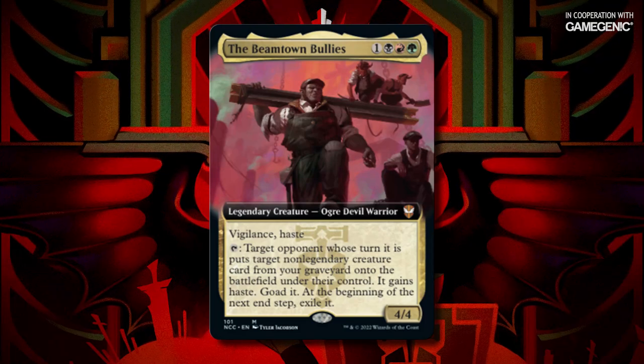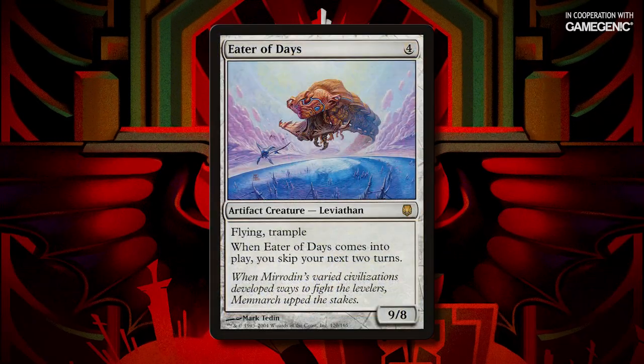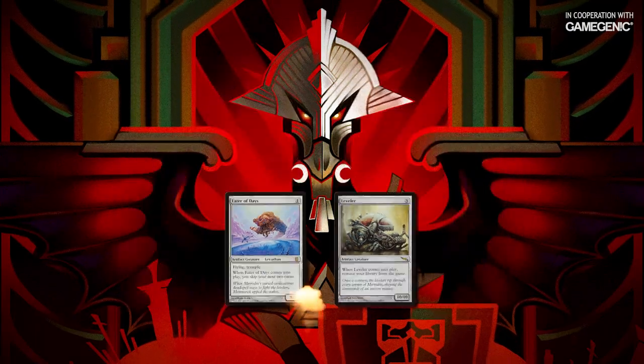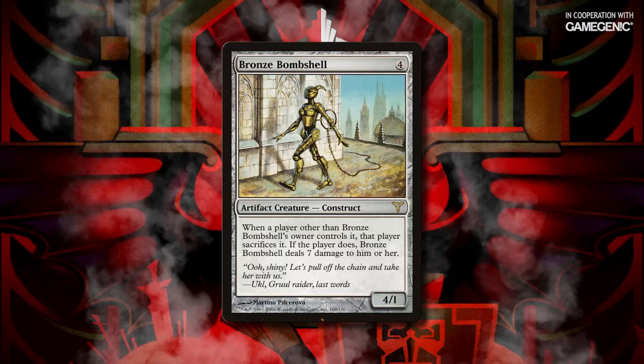Once that's out of the way, you can pick a creature out of your graveyard and hand it to the opponent you targeted. I've seen a lot of people using this with Eater of Days and a Leveler to take advantage of their devastating ETB effects, but today we're going to talk about a self-sustaining combo involving Bronze Bombshell.